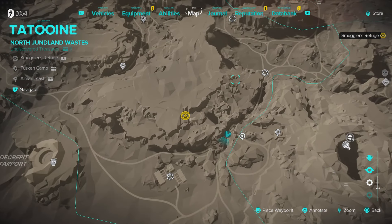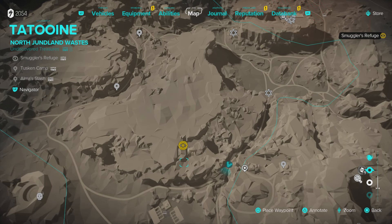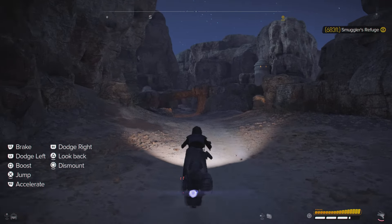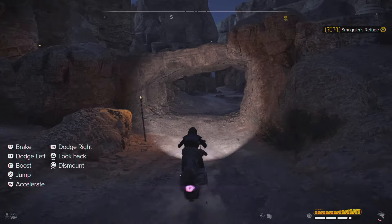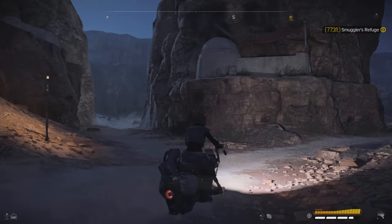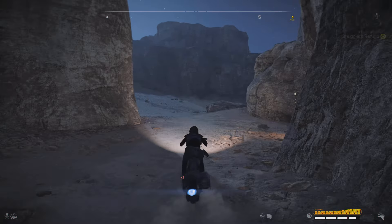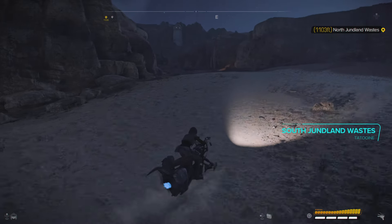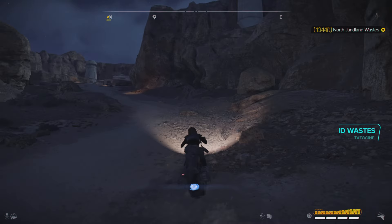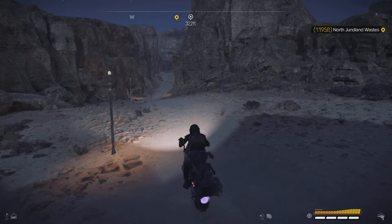There's this huge mountain — it doesn't seem to be anywhere you can climb up, and that's the case. There isn't anywhere where you can climb up, but you do have to make a jump to be able to get to it. I'm going to show you on the clip how you get to this jump. You may have done a side quest here where you have to make this jump to win a bet, which I'd already done, but I totally forgot about it. At the time I hadn't found the intel for the Smuggler's Refuge, but this is pretty much where my pin is and this is where the jump is.